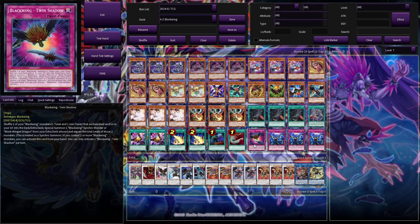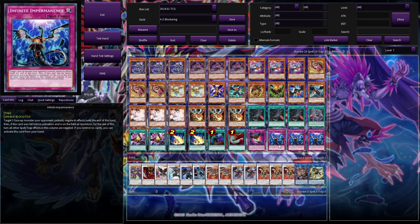For traps, we're running one Blackwing Twin Shadow. We can search this card, and it's really good because it allows us to synchro summon during our opponent's turn using monsters that are banished or in the grave — so we don't actually need the bodies on the field. And three Infinite Impermanence, just a really good answer.